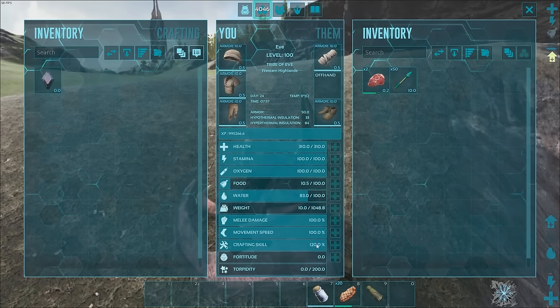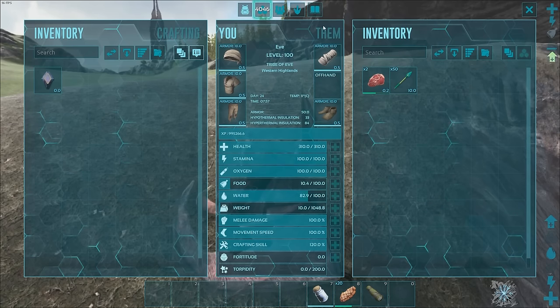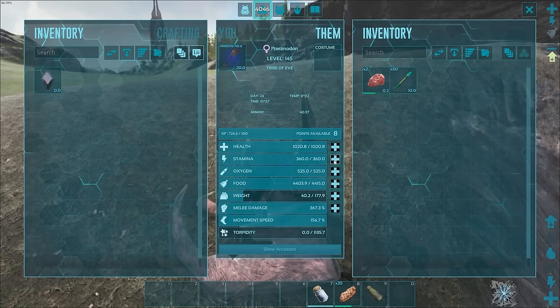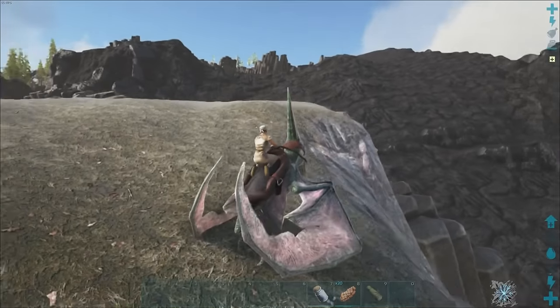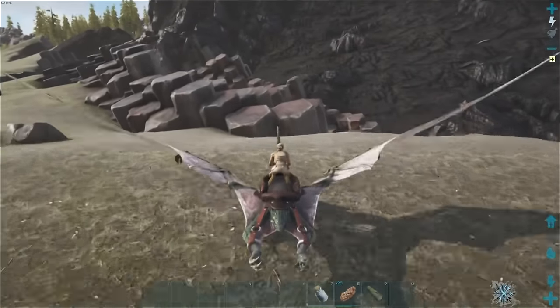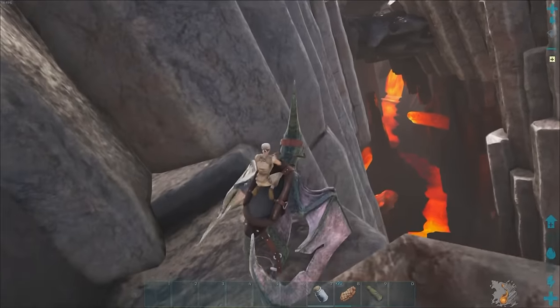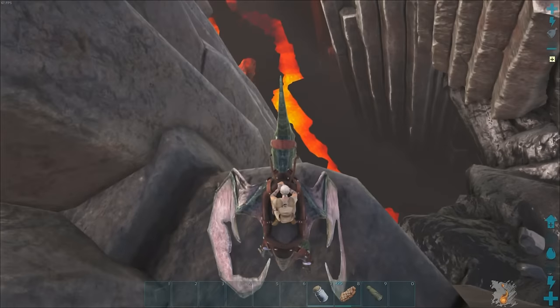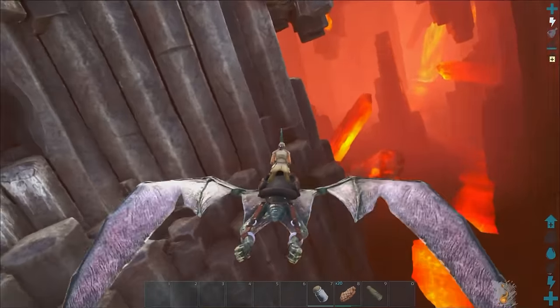We don't have any points into fortitude, and that's kind of a mistake I've made in the past. But we're good to go with this guy. Since I have a couple of levels to pump into stamina, I'm going to go ahead and do so because that's going to help us the most at this point. We're going to get our pteranodon all set, and we're going to want to conserve as much stamina as possible. Before we get into here, I'm not seeing any wyverns right now, but we're going to grab as much stamina as we can and then look for a wyvern egg.